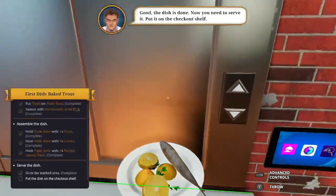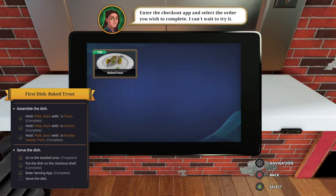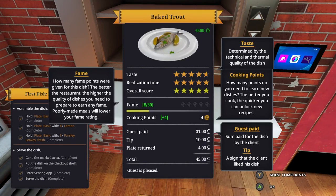Oh, I just cooked my first food, bruh! I just cooked — what's this? I just cooked some trout, bruh! Yeah, it's crazy. I got all stars except for taste — I think I put too much black pepper on that. That's crazy. Big trout, yo. I did good! I made $45 with a $10 tip. Nice, that's dope — I love you.